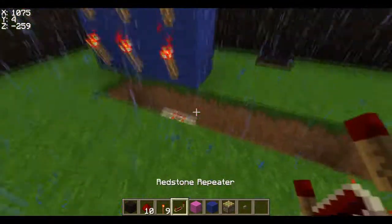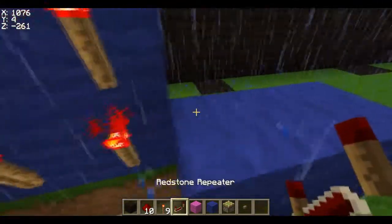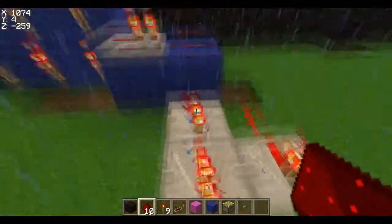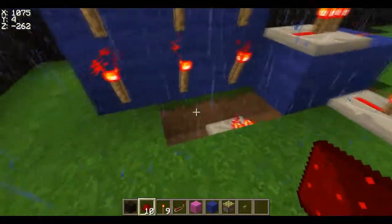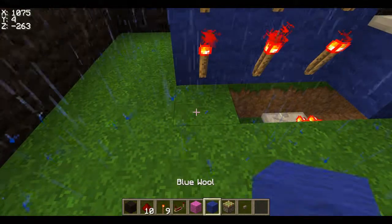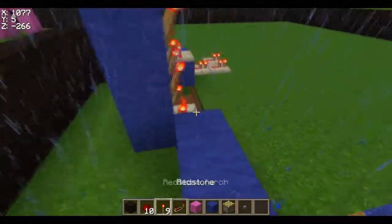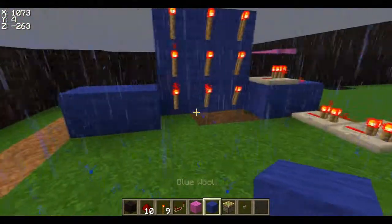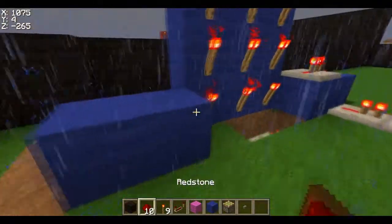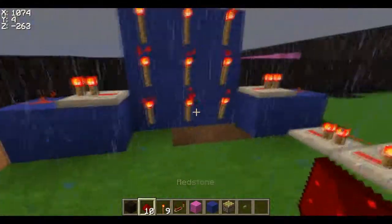Place a repeater and then place one two on top, place the repeater, then redstone, and have two coming off. Do the same for the other side too — two coming off. I expanded the wall here, got a little too close. Make sure you have enough room on this side because we have to bring this one over.